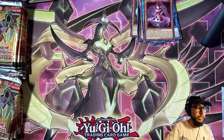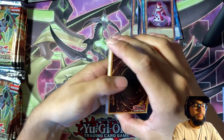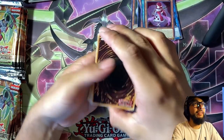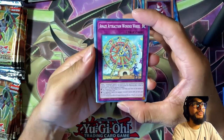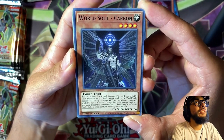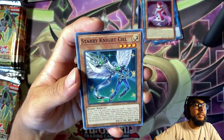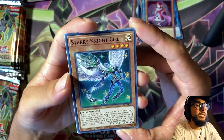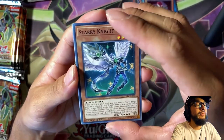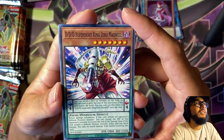It is hot in Southern California today. Next pack — World Soul Carbon, hold up, this guy looks dope, he's got a crazy sword. Another Basil Rose Shot. Spriggins' Booty. Starry Night — shout out to VC with the Starry Night stuff, here you go man, Starry Night Seal. DDD Super Sight King Zero Maxwell — wow, that's a mouthful. This guy looks cool, kind of like Buster Dragon with the cannon face.